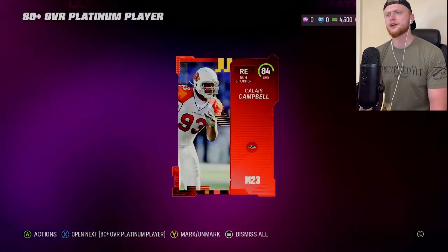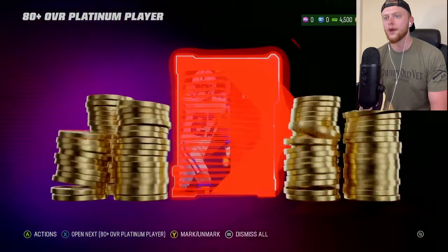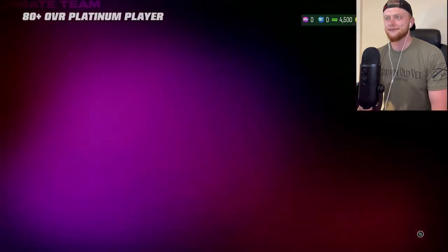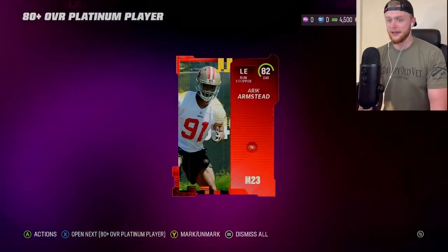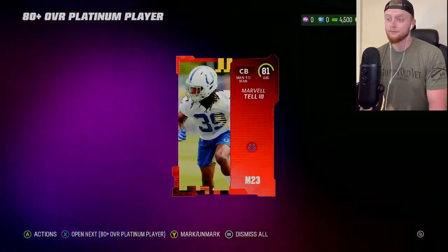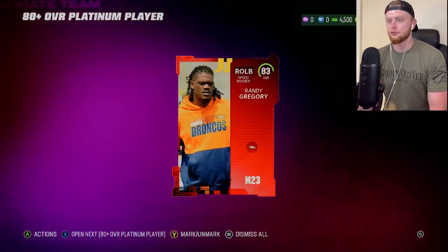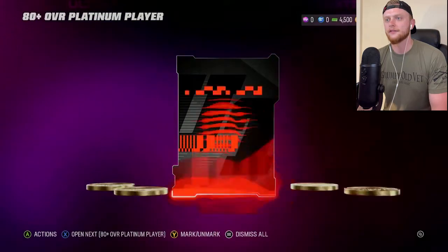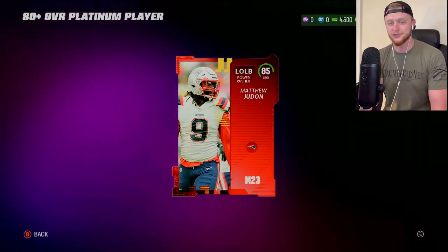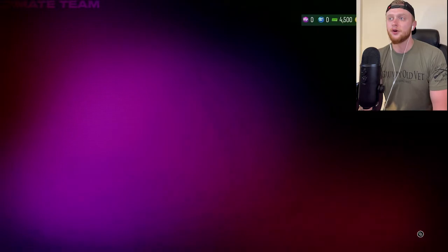We are starting off with an 84, Calais Campbell — we will take those any day of the week. Next pull is going to be another 84. These packs are kind of juiced. Give me an 85 — it's going to be an 82. I'll take an 82 over an 81 or an 80 any day of the week. 81 — as long as it's not an 80, you're not going to hear me complain. 83 — we'll take an 83. And the next pull: 85, Matthew Judon. We take those. These packs are juiced. If you were wondering if you should spend $100, I recommend you do. These have been fire so far.